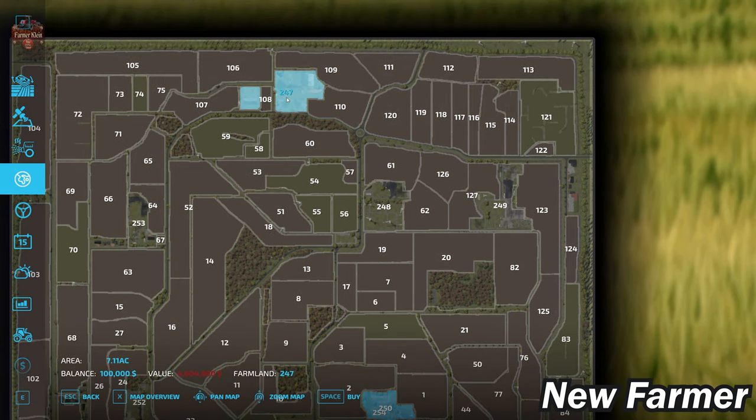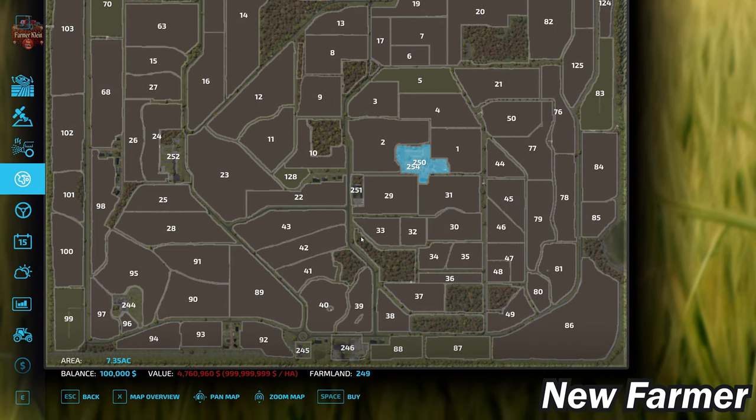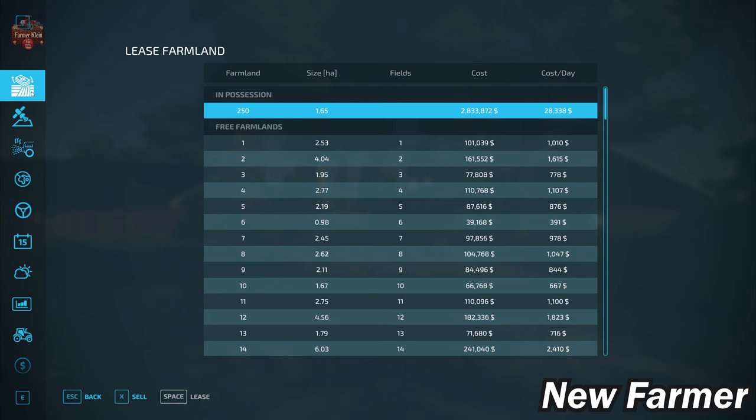Farmland ID 247 is 2.4 million dollars; farmland ID 248 is a biogas plant at 4 million dollars; farmland ID 249 is a cow and BGA for 249 million dollars — so these things are exceedingly, exceedingly expensive.